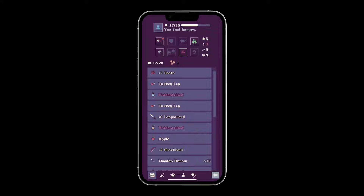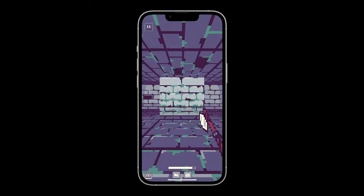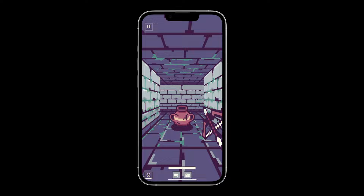Avoid traps, collect gold to buy gear, collect more than 50 items to loot, and manage your inventory. It is missing a few key features such as appropriate markers on the map, cosmetic unlocks, selling options, and most importantly, I really wish this game had a landscape mode.